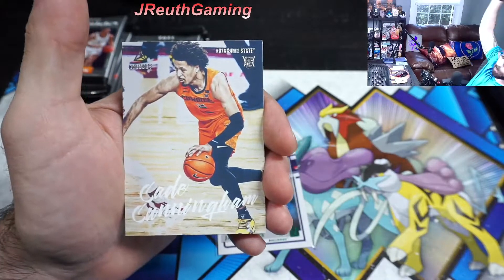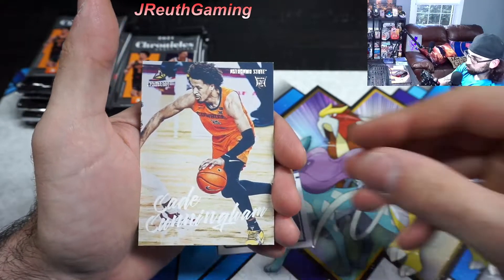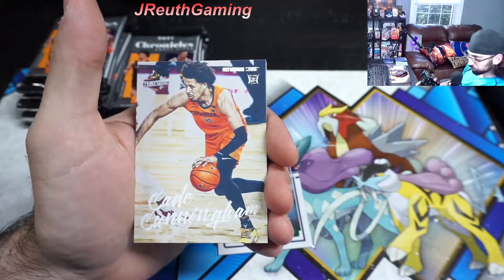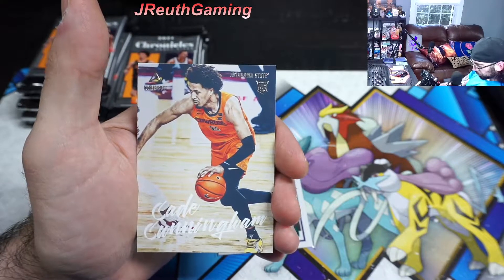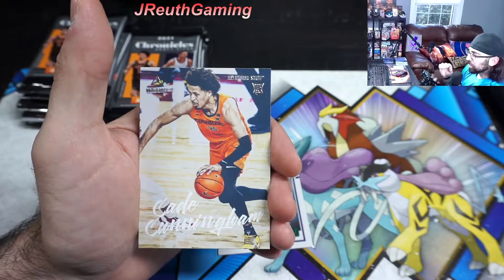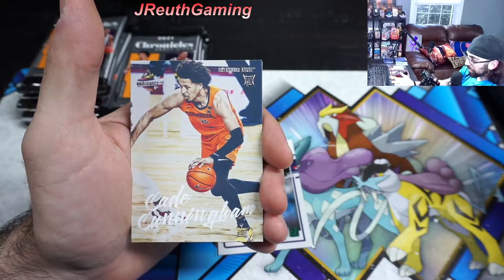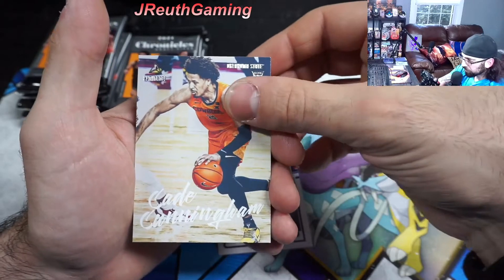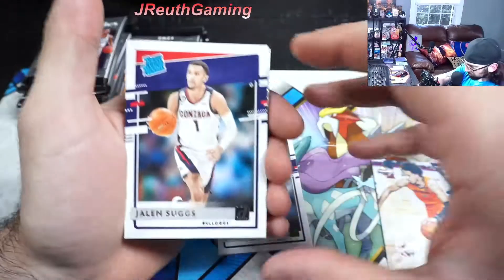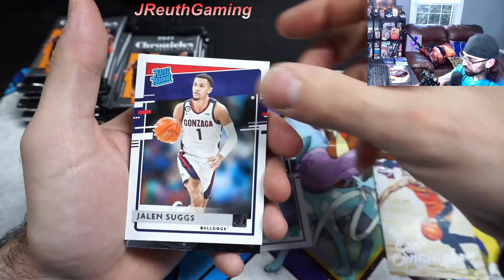Out of the luminance, we got the Cunningham rookie card — awesome! We are two for two for Chronicles, wonderful. I just remember chasing LaMelo Ball, he was the top guy going in. So far both our openings we've hit Cunningham twice. And we got another Suggs — what a mega box this has been! This is the base, you can tell it's not green.